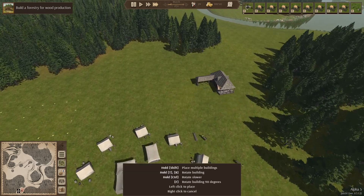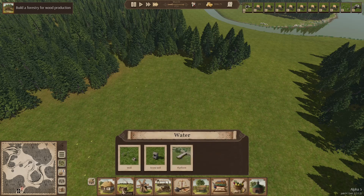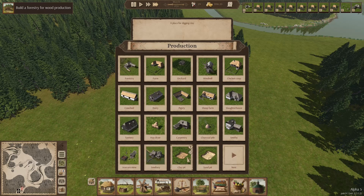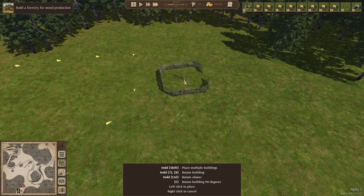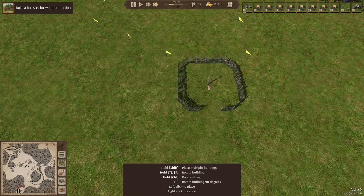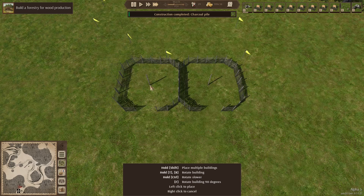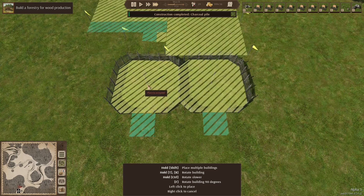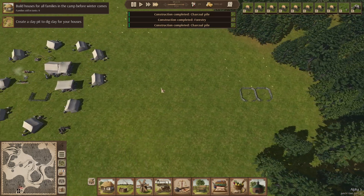I'm going to put the carpenter up here somewhere — like that. The carpenter requires charcoal pits, and we're going to put two in. It was pointed out in the comments that I was saying how slow the charcoal seemed and it was suggested I put two in. That makes absolutely perfect sense — why did I not do that?